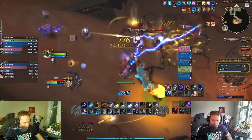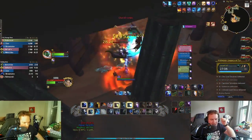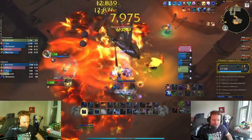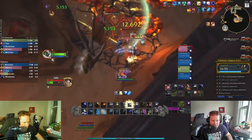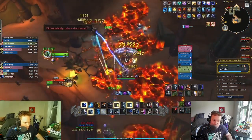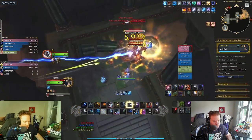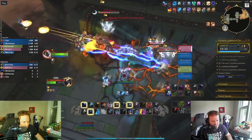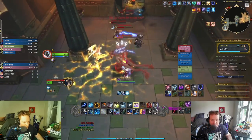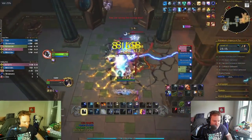Most of this build with the new tier set bonus revolves around you being able to manage your Legacy of the Frost Witch procs and then the new refund you get after you press Sundering — you get those two Chain Lightnings that refund half the Maelstrom spent. I would encourage you to spend 10 Maelstrom Weapon stacks on them because then you're going to get 5 back. If you spend 5, you get 3 back — I believe it rounds up, but I haven't confirmed that. On this boss fight, we're doing 121k. On most trash packs, you're going to average 150k to 250k depending if you get a proc on Ascendance or not, and you will eventually get a proc — it's inevitable.